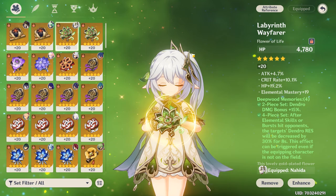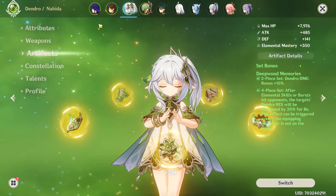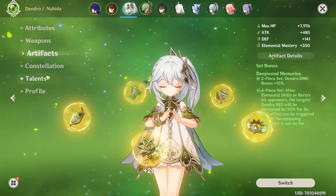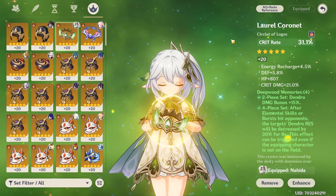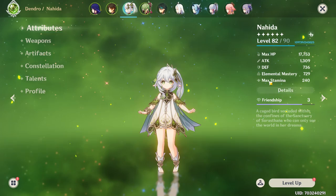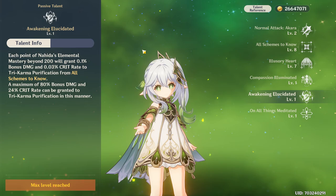Focus on elemental mastery as your main stat. Attack percentage is fine if needed. Your goblet should be dendro damage, and your circlet can be crit rate or elemental mastery depending on what you need. Energy recharge is not really needed — 111% is enough since her burst only costs 50 energy. With Awakening Elucidated's passive, high elemental mastery also gives extra crit rate, so you'll crit consistently.